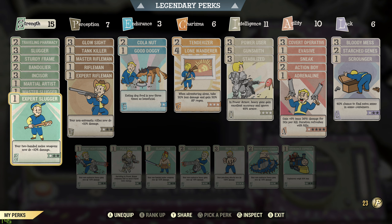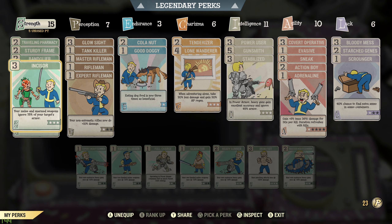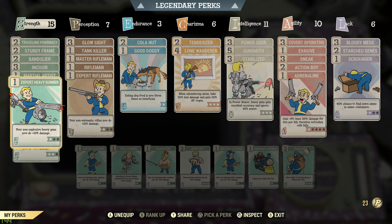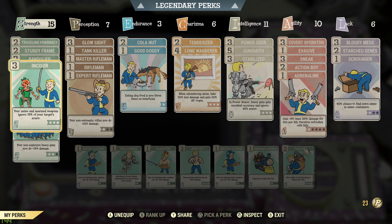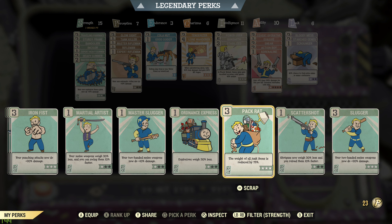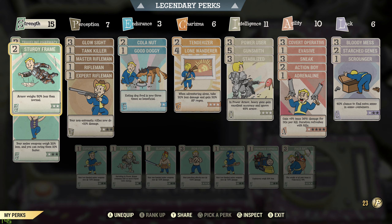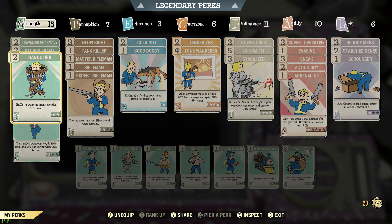So with Slugger, Master Slugger, and Expert Slugger that's 40% extra damage on melee weapons. I can switch those out for Expert Heavy Gunner, Heavy Gunner, and Master Heavy Gunner when I use heavy weapons. I have Martial Artist for swing speed and Incisor for melee and unarmed. If I really wanted to maximize I'd put in Full Charge or Ordnance Express, but this lets me quickly switch between melee and heavy guns without having to redo all my perks.